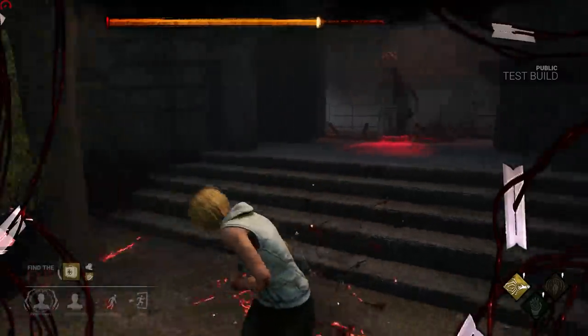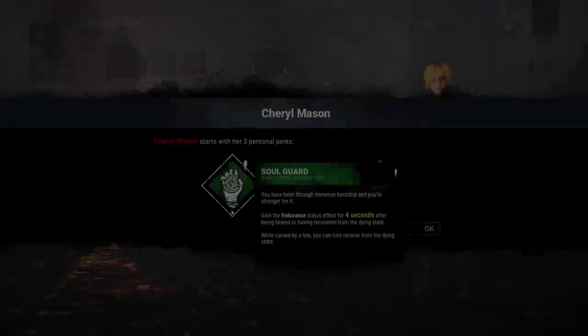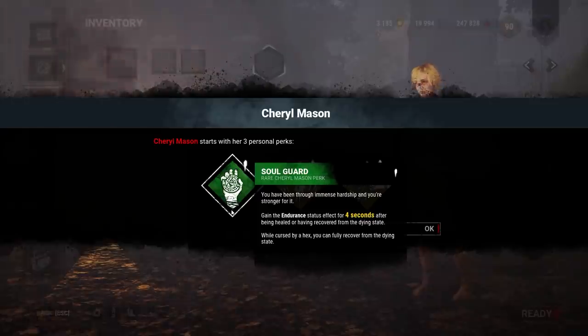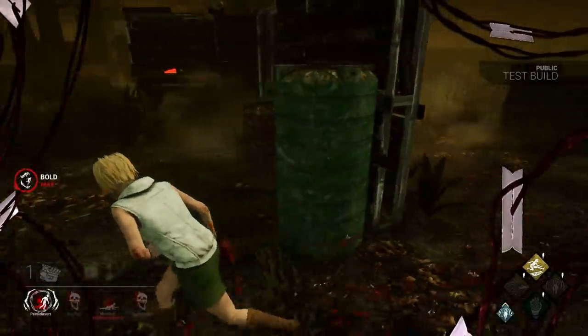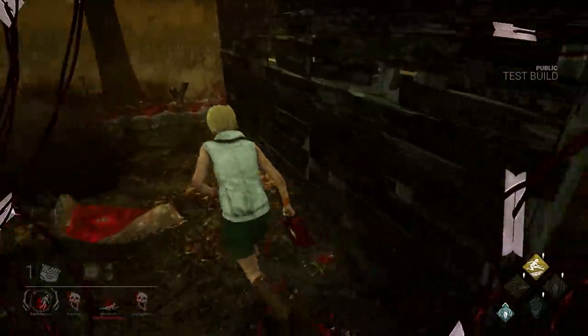So that's it for Pyramid Head — now let's take a look at the new survivor perks. First, we have Soul Guard. This grants the endurance effect for a short time after being revived, and allows you to revive yourself if the killer has a hex totem. Now this is a perk that looks good on paper, but in practice you'll be lucky if it triggers once during your match.